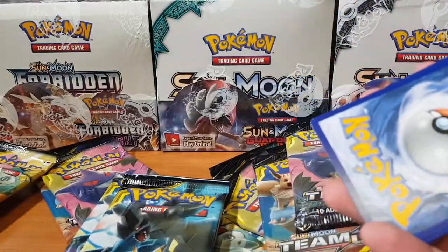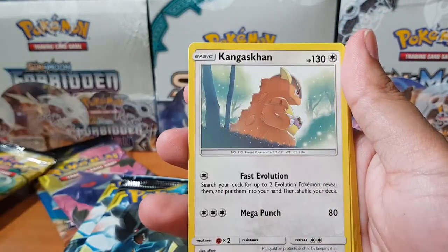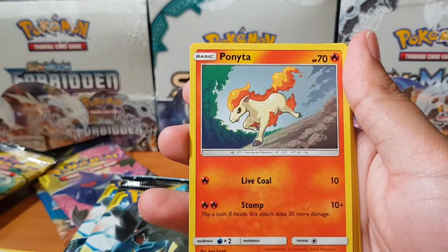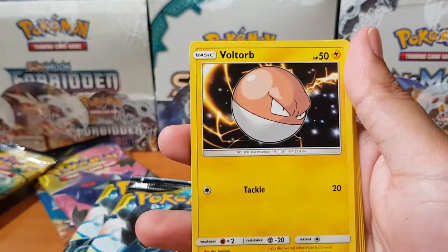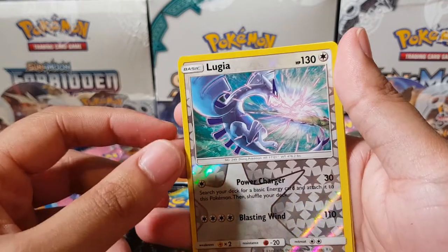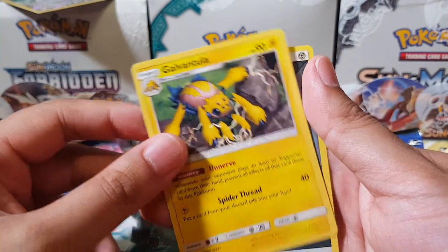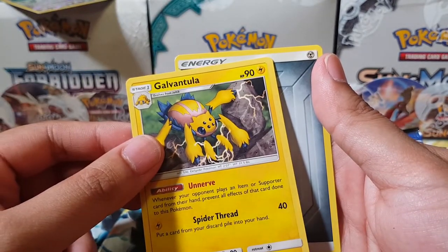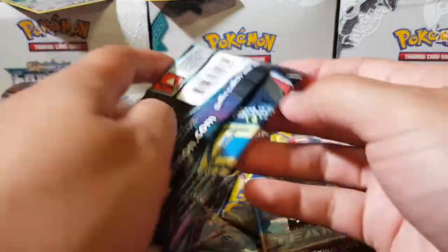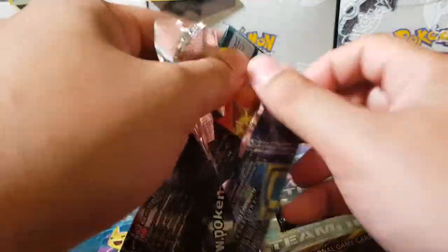There we go — first card. We'll do three from the back — actually I think it's four, let's go. Omanite, Kangaskhan — look at that artwork man, it's been a while — Ponyta, Cosmog, Voltorb, Squirtle, Bronzor. There we go, the first Lugia reverse holo, and for the rare we have Garbodor. Alright, so we've got nothing great so far, but Lugia had some pretty cool artwork.